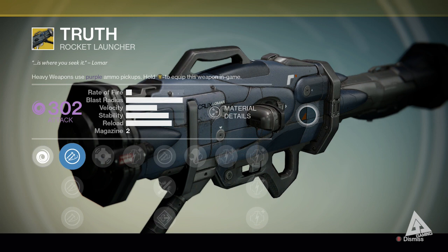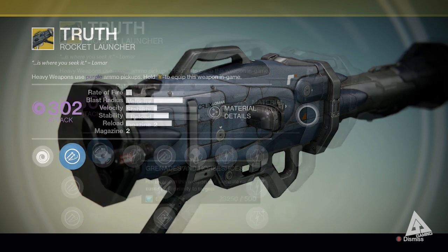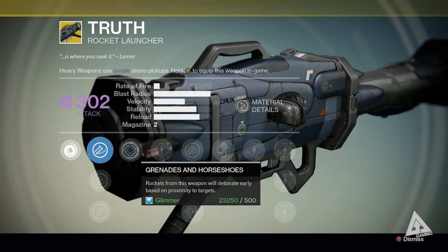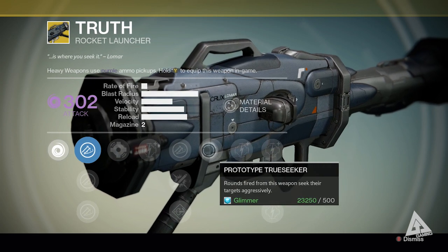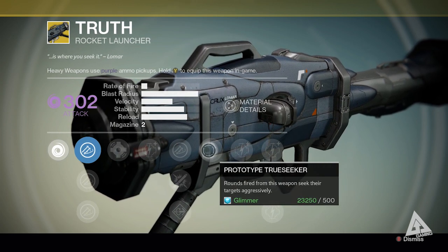The exotic weapon this week is Truth, again at the increased level so your base damage begins at 302 and can go up to 331. The key talents on this are Grenades and Horseshoes, which allow rockets to detonate early based on proximity to the enemy, and Prototype Truthseeker, which allows the rockets to seek their targets aggressively.